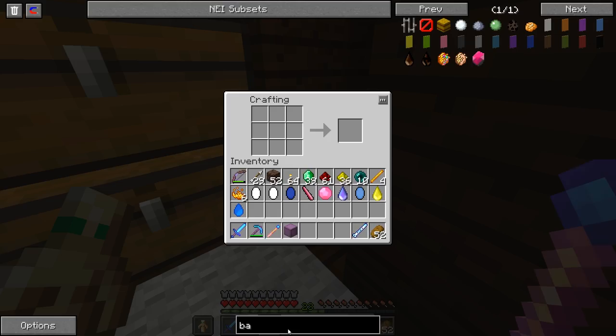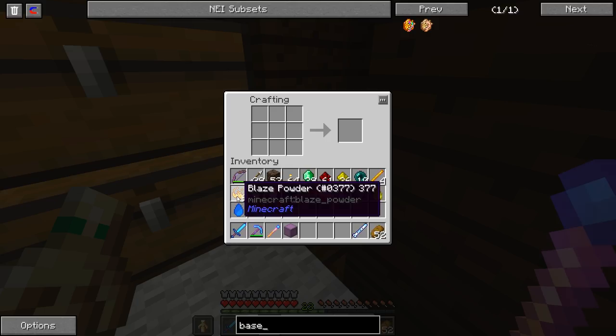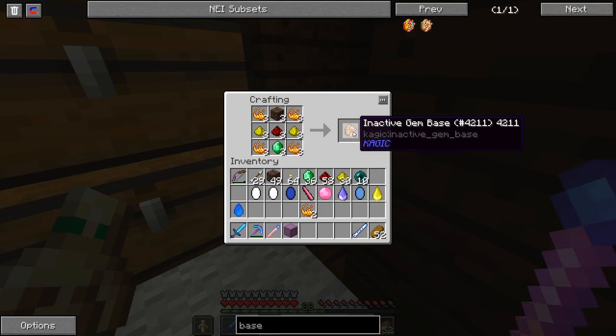I already have everything in my inventory: 39 emeralds, a bunch of redstone and I have some more. A bunch of glowstone and I don't have any more. I guess I need only one glowstone for one gem base, which is fine. And I have 14 blaze powders, so I think I will be limited by blaze powder mostly. And 52 soul sand should be more than enough.